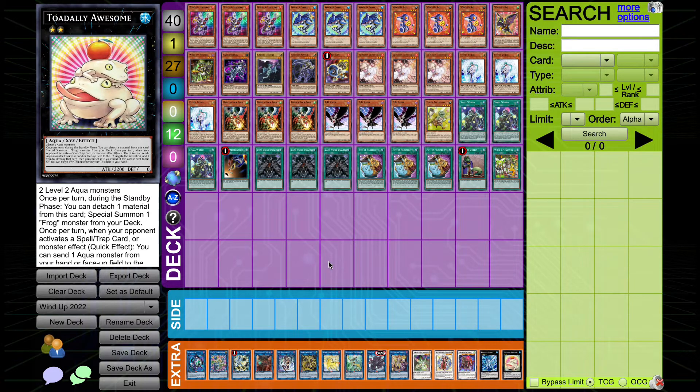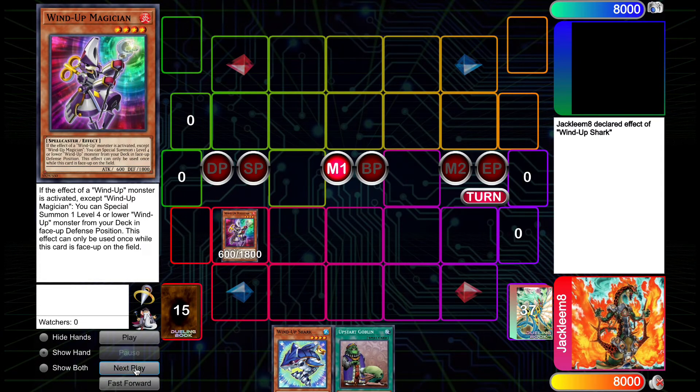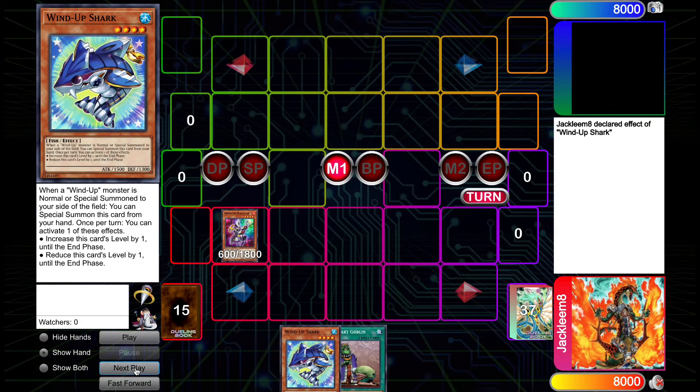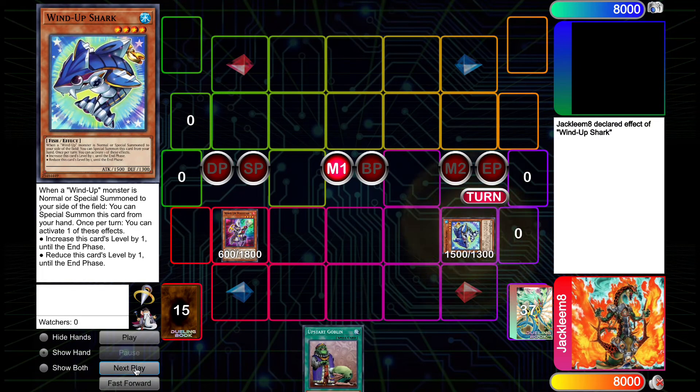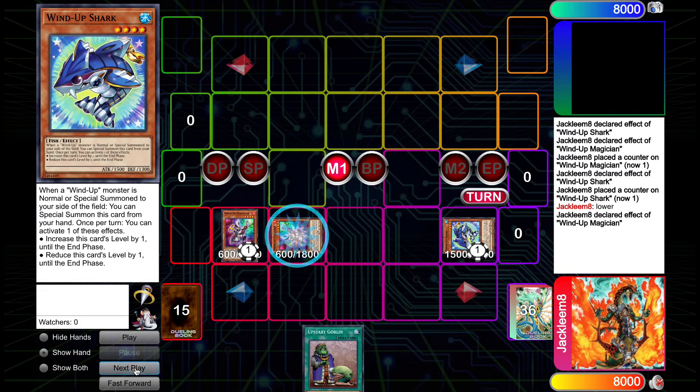We'll get straight into the combo now. The combo requires one Magician, one Shark, and one card that you can discard — literally can be anything. We start by normal summoning Wind-Up Magician and triggering the effect of Wind-Up Shark, allowing it to special summon itself, which triggers Wind-Up Magician to special summon a second Wind-Up Magician from the deck. We then use Shark's second effect to lower its level, triggering the second Wind-Up Magician to special summon the third copy of Wind-Up Magician.